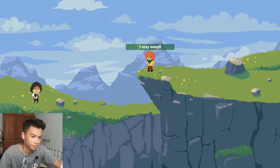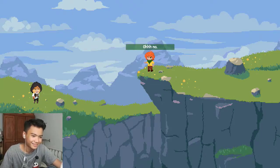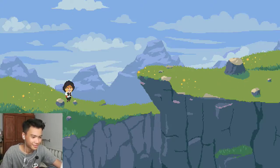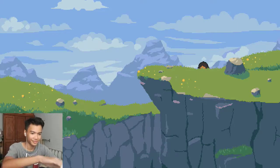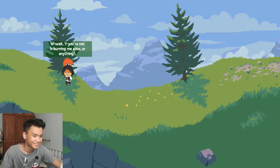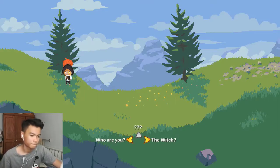Someone shouts 'You witch, stay away, I have a sword!' but then drops it — so clumsy. I find someone hiding. 'Wait, wait — you're not burning me alive or anything?' No, chill. 'You're not the witch, are you?' That's pretty cool — I didn't know you could go up from there.